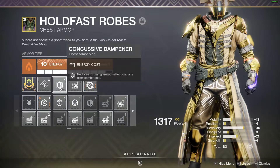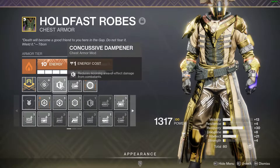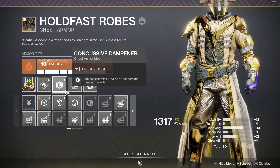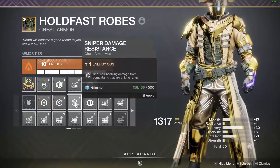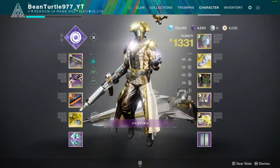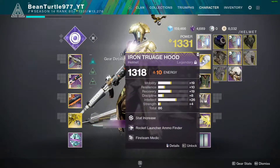For Titan, I'd just say use Missile. This lost sector isn't too difficult, but there's a lot of constant area-of-effect damage from the Colossuses — I've been hit by what felt like 400 rockets today making this video. Run Concussive Dampener to stay alive. You don't need sniper resists; I put on Rocket Reserves to get a few extra shots from Royal Entry. Good luck farming — it's helmet day and I've gotten a few pretty good ones.